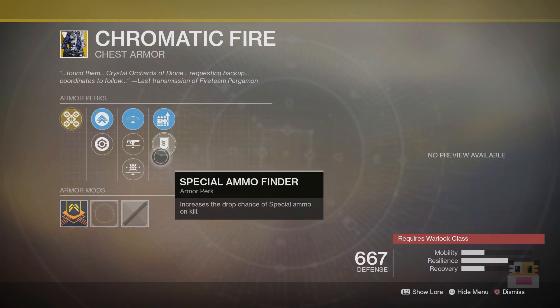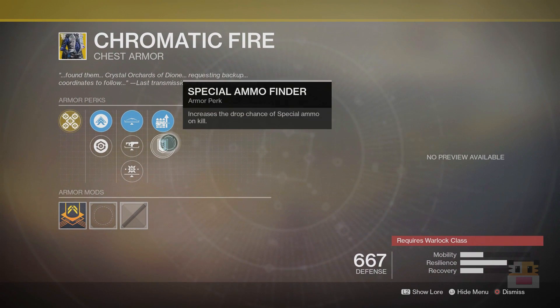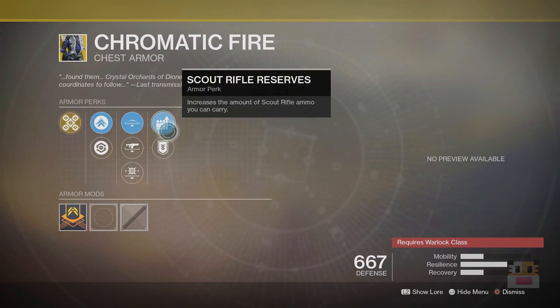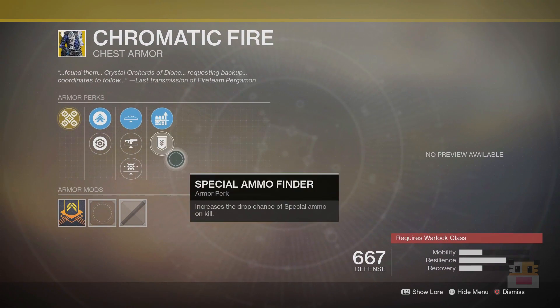Outside of that, the roll has Unflinching Kinetic Aim, which works really well and has good synergy with the exotic perk. And then you also have Special Ammo on Kill, which is really good for PvE — honestly the best roll you can have on a chest piece for PvE. For PvP the third column doesn't really matter, but that Special Ammo perk is very good.